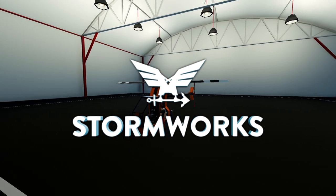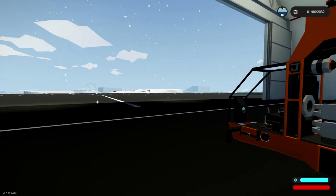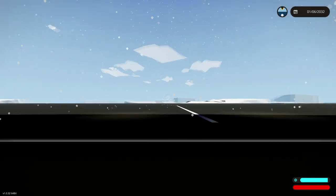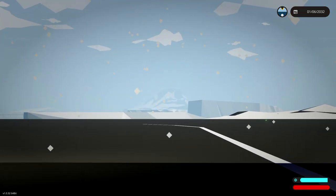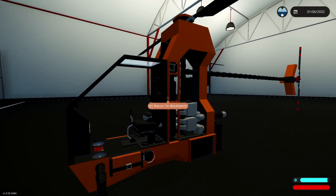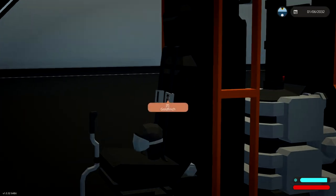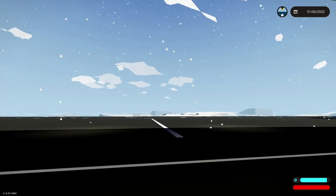Hello guys. Welcome back to another Stormworks build and rescue video. So today we are gonna be heading over to that volcano over there in this little microcopter and we're gonna be checking out something actually really, really cool. So let's go ahead and jump in, get going, and hopefully this will be great.